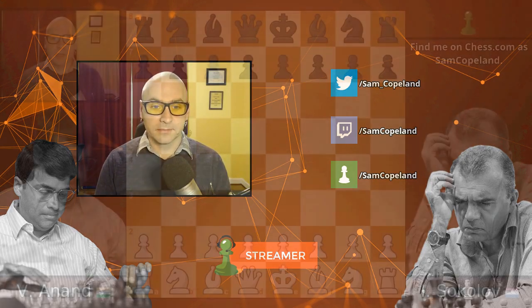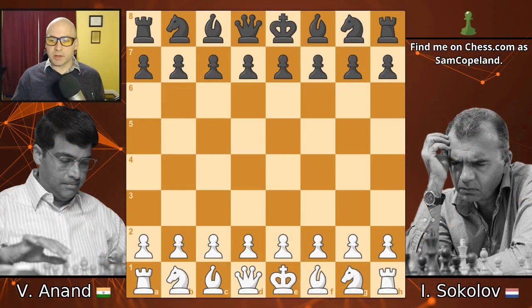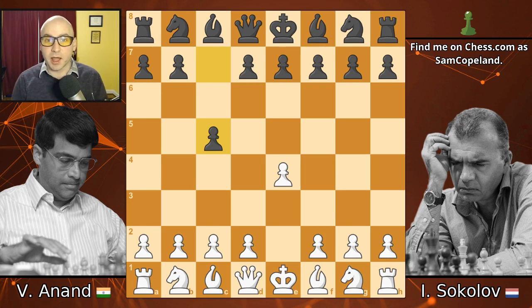Hello chess fans! Today I have an exciting, smashing attack from Viswanathan Anand in a Sicilian defense against Ivan Sokolov in a rapid tournament in 1992. Anand, of course, has always been famous for his very quick and intuitive play, and in this game those skills are on full display. The game opens with pawn to E4 and we get a Sicilian defense, certainly something that we've seen a lot of in the brilliant games we've been looking at.